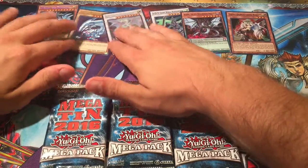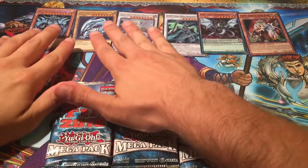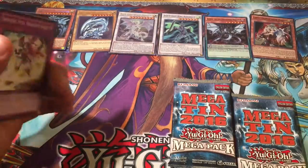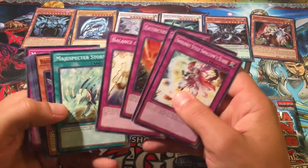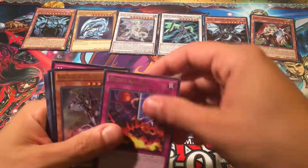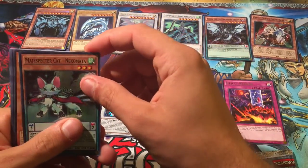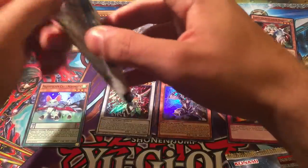Just these six cards alone are almost worth getting these megatins. But of course you can also get Solemn Strike, Cyber Dragon Infinity, Melodious Awakening Dragon, Reject Reborn for a rare, Buster Blader the Destruction Swordmaster, Clear Wing Synchro Dragon — awesome stuff — and Magispector Cat. Going through the rest of our commons — Clear Wing Synchro Dragon, good stuff.